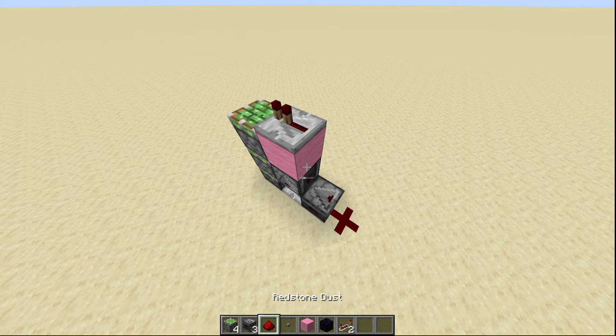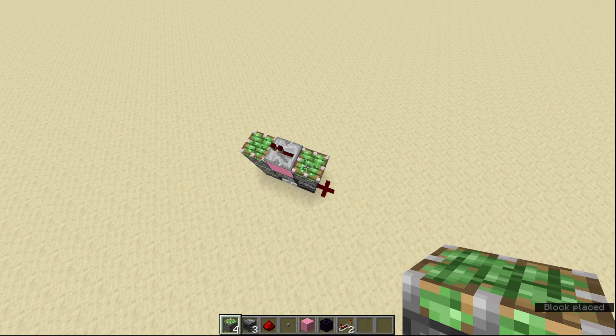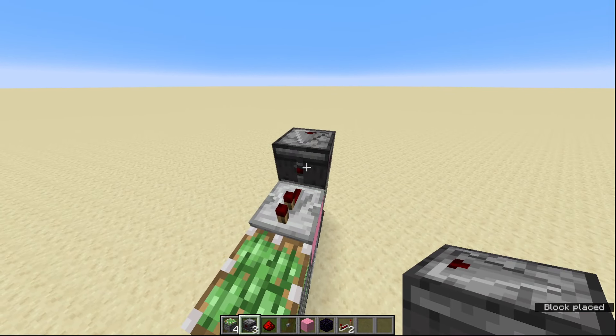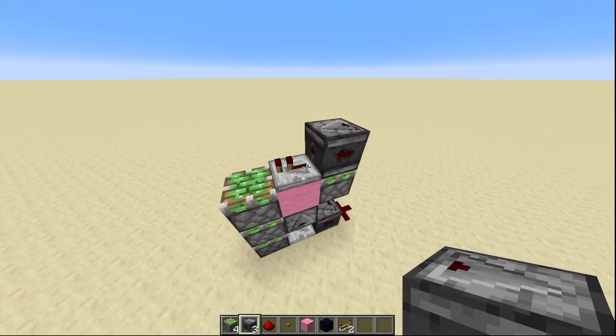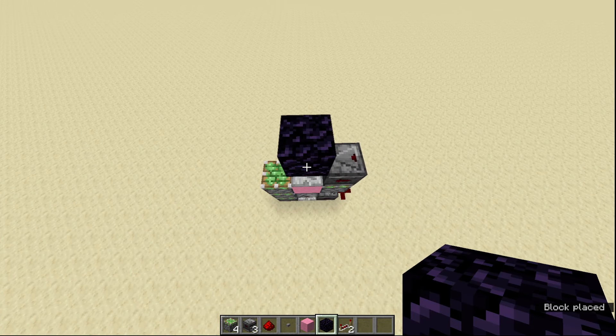Then on the back of this wool block here you're going to put down a sticky piston, and then on top of that you're going to put down an observer facing this way, so the signal is pointing at the redstone repeater — the arrow is facing into it. Then on top of that we are going to put a block of obsidian.